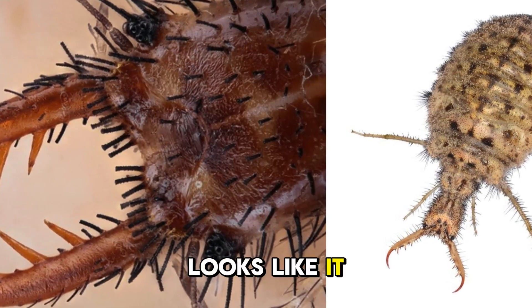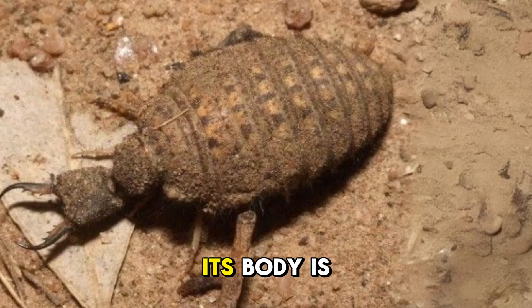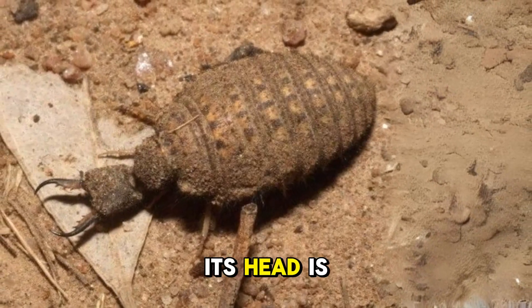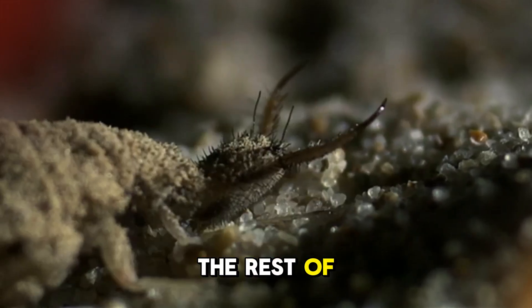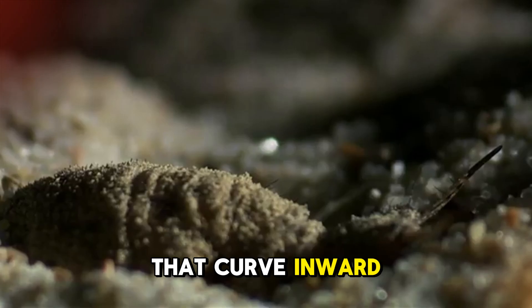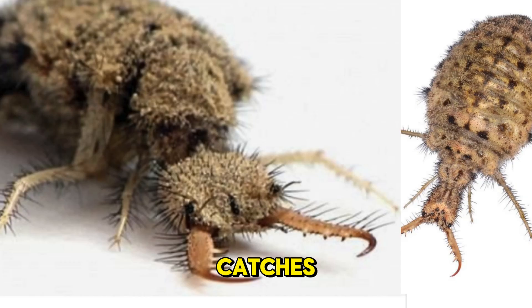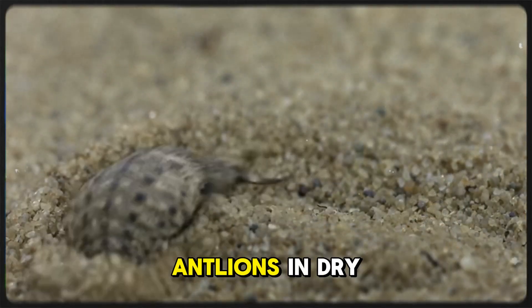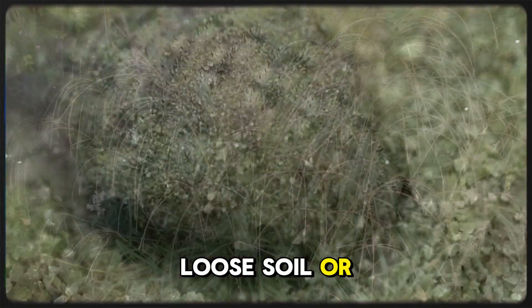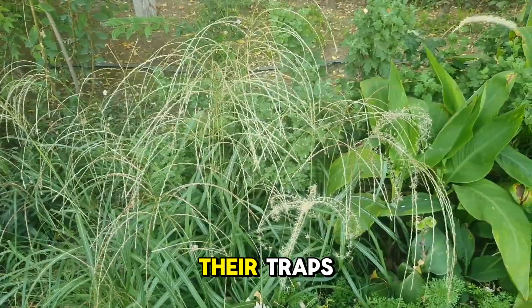The Antlion larva looks like it came from a different world. About the size of a grain of rice, its body is flat, wide, and covered in tiny hairs. Its head is massive compared to the rest of its body, with huge sickle-shaped jaws that curve inward like hooks. These jaws are hollow, designed to suck the life out of anything it catches. You'll mostly find antlions in dry, sandy places — deserts, loose soil, or even garden pots — because they need soft ground to build their traps.